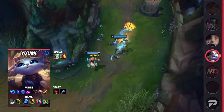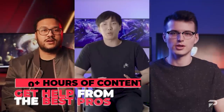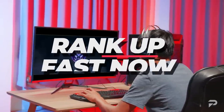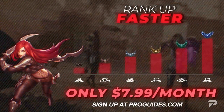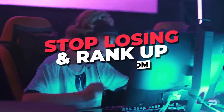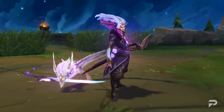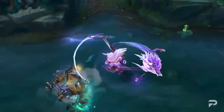Before we continue on to our next dynamic duo, we want to remind you all to check us out at ProGuides.com. With our new $7.99 monthly subscription, you can take your gameplay to the next level with some brand new course and bootcamp content. If courses and lessons aren't your thing, don't worry — we have challenger-level coaches available 24/7 to help you out. As a member, you'll even get a 10% coaching discount. So go check us out and join the ProGuides family.